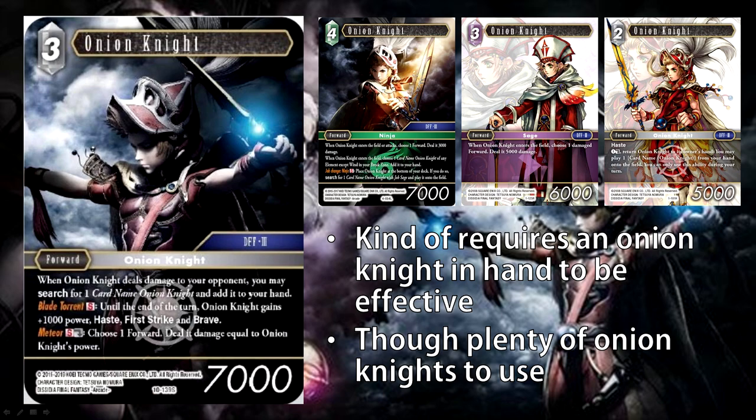That sort of gets around his first ability. If you play Onion Knight and happen to have an Onion Knight in hand, you're effectively paying 5 CP — 3 CP for Onion Knight and then triggering his S ability — for a guy that's 8k that turn with haste, first strike, and brave. Unless your opponent has a 9k forward, removal, or combat tricks, this is generally going to take out one of your opponent's blockers or deal damage. He'll be able to deal damage on the first time he comes into play.